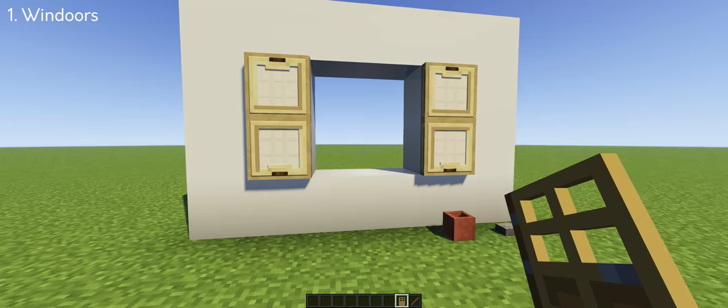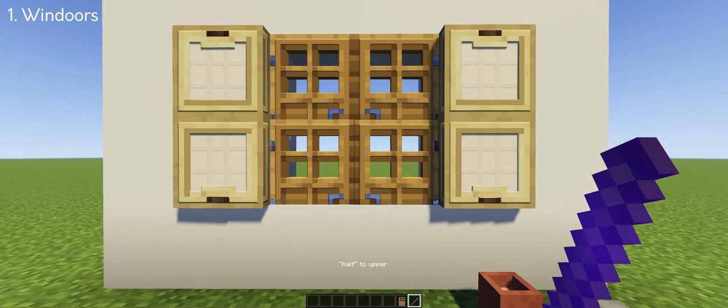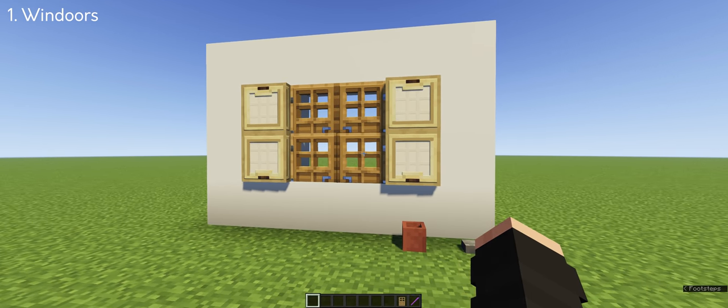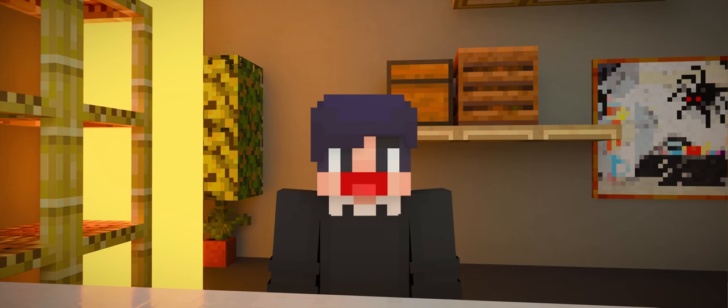First up we have Winddoors. It's a combination of doors and windows and you can make them with a debug stick. It works in all doors and it's up to you which door you want to choose depending on what you're building. It's even better than using a regular trapdoor because of the textures, which is part of the reason why I chose doors over the trapdoors.